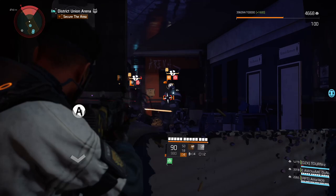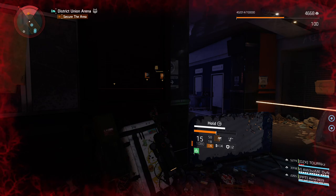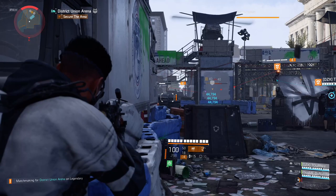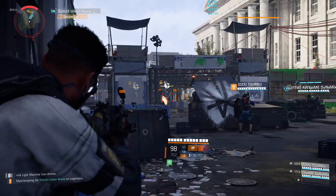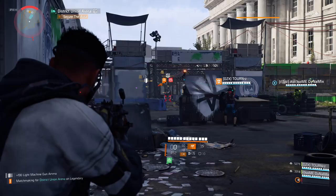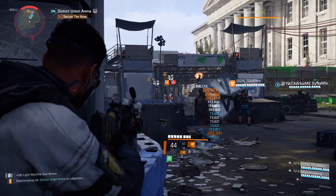Dilemma is great for crowd control reasons because you can apply marks on multiple enemies, and all those marked enemies will share damage. That's why Dilemma is so powerful on legendary difficulty. I'm using the Pestilence exotic LMG — the plague effect from Pestilence will proc your Unstoppable Force talent on your backpack, and plague will spread like wildfire across the map.